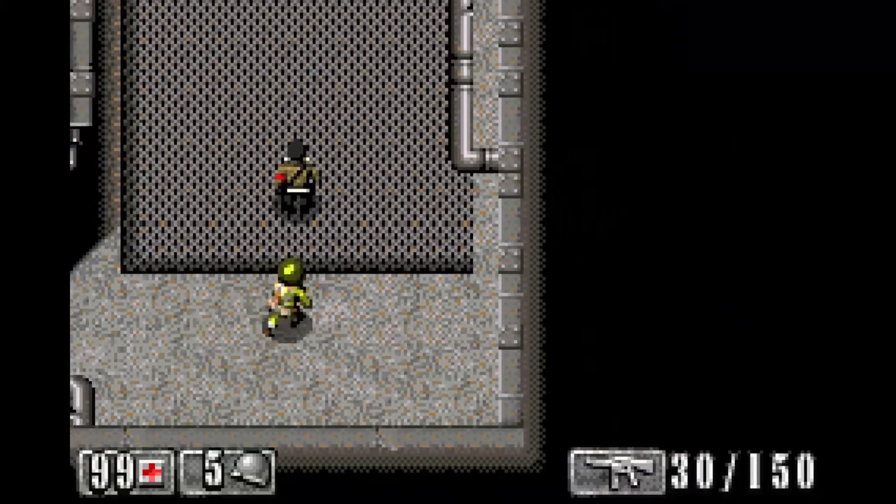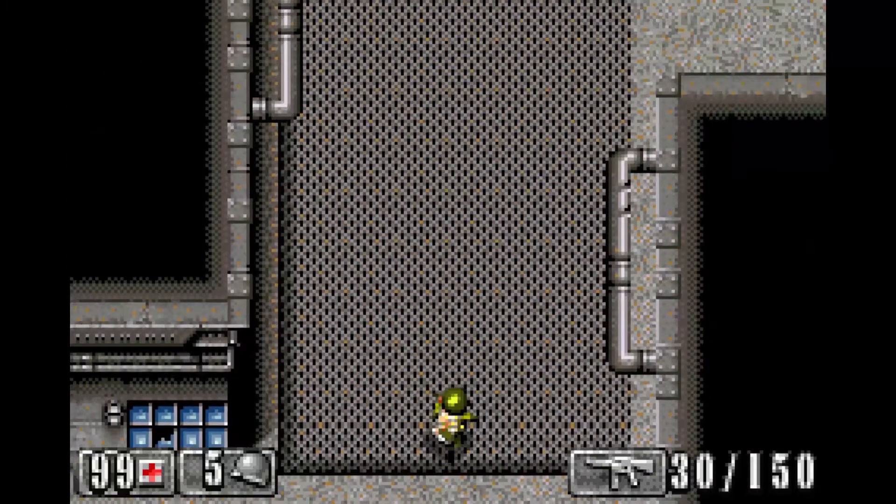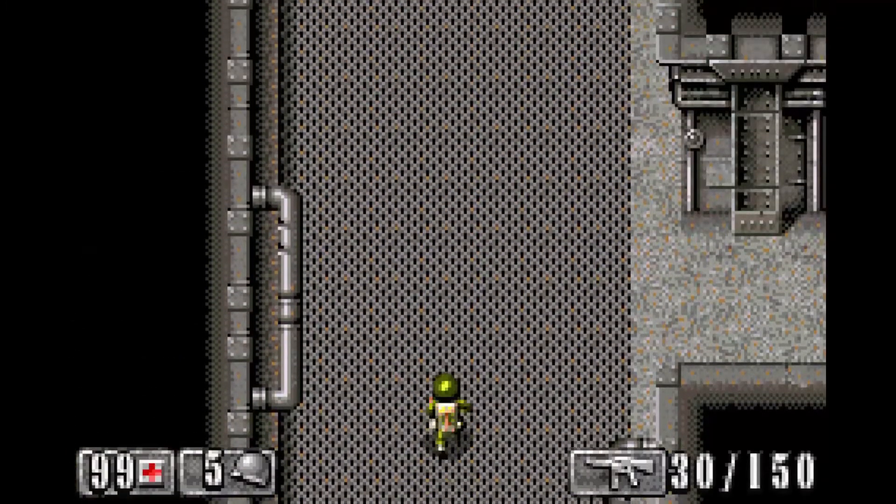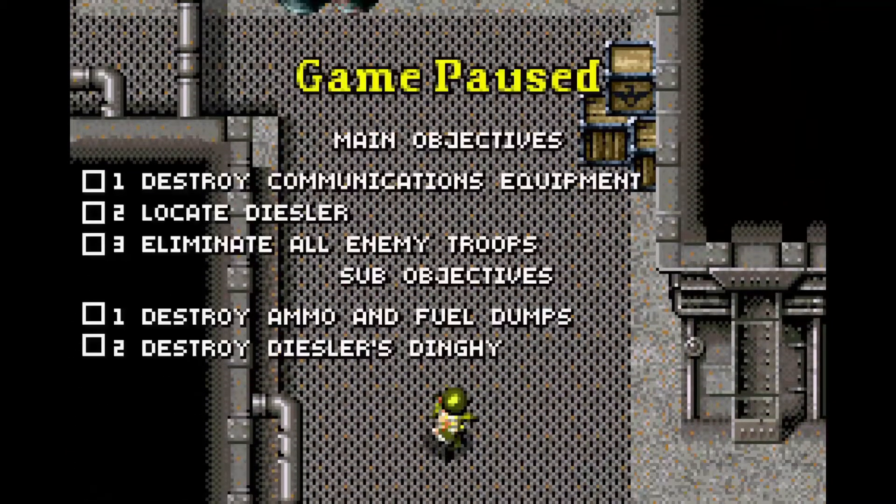One change I would like deals with the start and select button features. Since you can already pause the game to see your objectives by navigating the start menu, having the select button pause the game to only pull up the objectives list is redundant. I would rather it just toggle the objectives list on the screen while I continue playing and moving around.